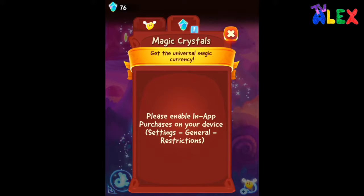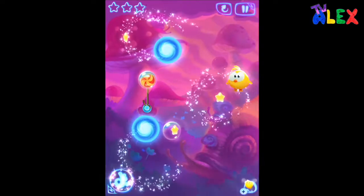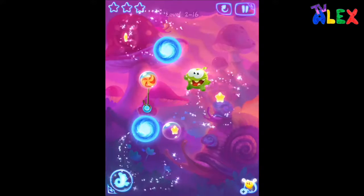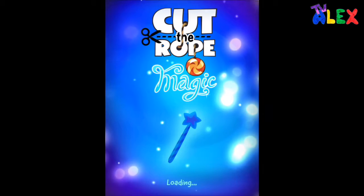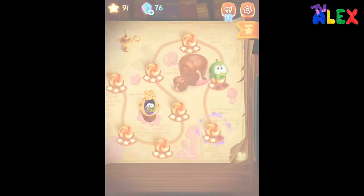Oh, the magic crystals — some of the magic crystals. I'm not that good. That is a bird — what's gonna happen? Oh, so I can't find anything. Did I unlock the mouse? Let's go to the mouse.